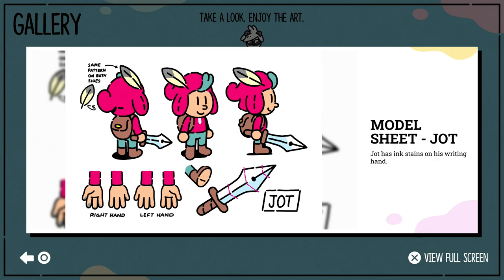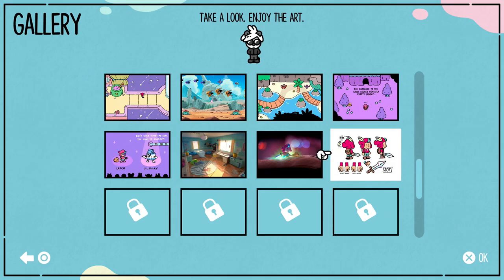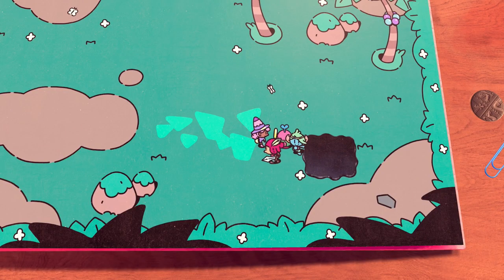Didn't miss any. Jot is seeing stains on his writing hand — yeah, there are some stains there. I don't know why the pen is so big there. Same pattern on both shoes, on both sides. Yeah, that's Jot — no difference there.